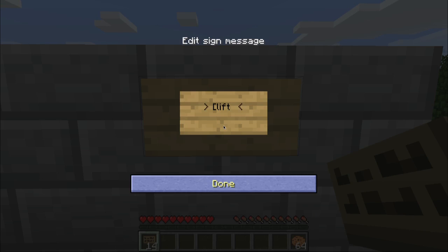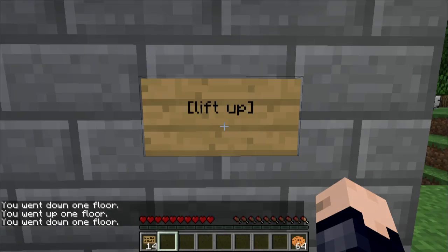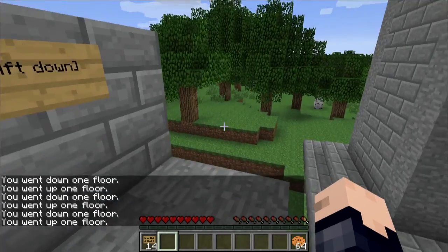Go ahead and put "lift" and then in this case I want to go down — so "down" — and then close those brackets. This is once again on the second line of the sign. And then if you click, you should teleport between the two just like that.